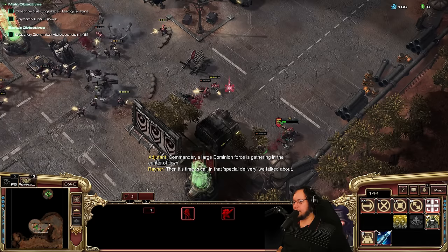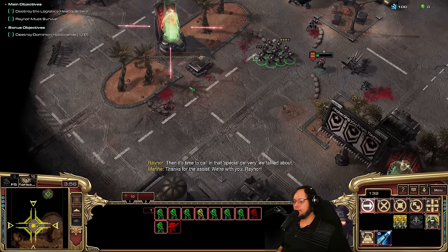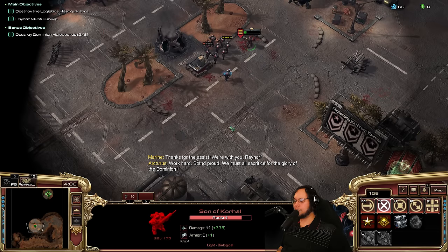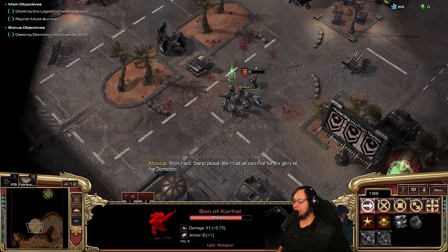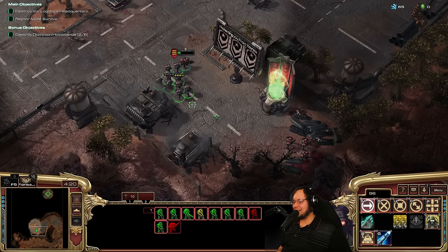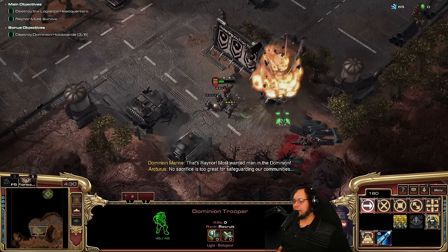We're gonna take out as much as we can over here — that's a lot of damage we took, but we got all these guys. We're almost level three, so let's go through and grab all this stuff. By the way, I'm planning on doing the first three missions, finish up Zero Hour, because I'm in a good mood.